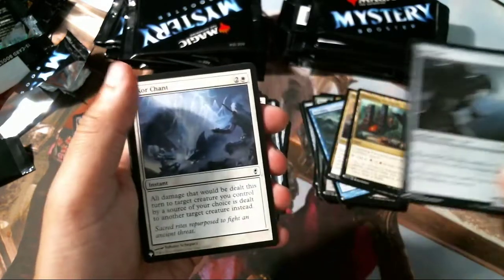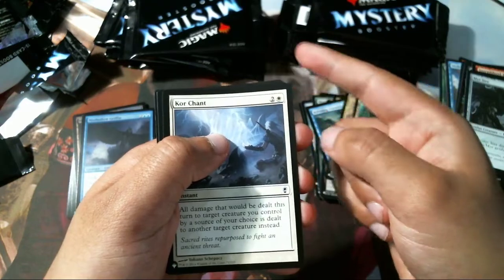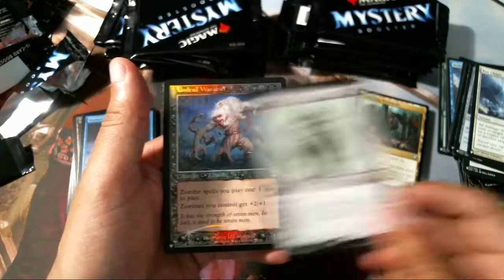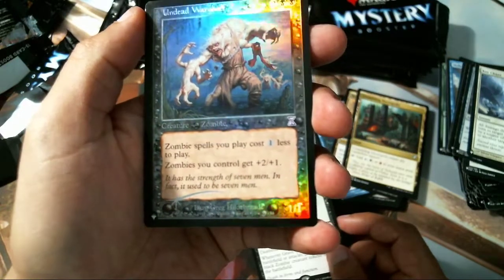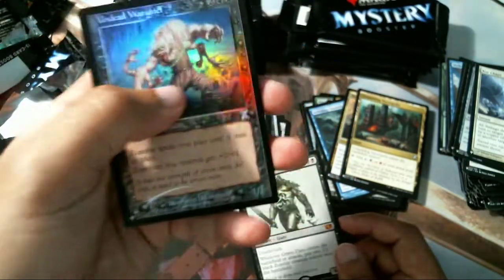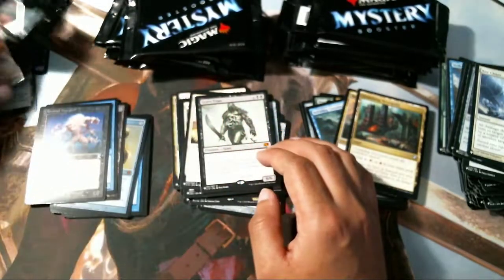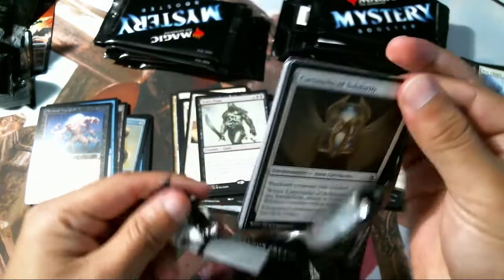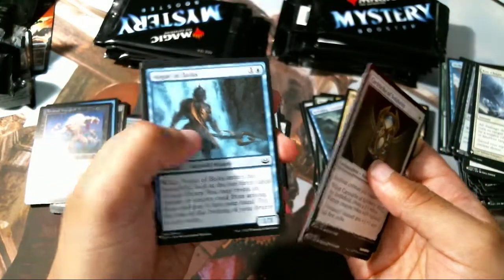Grim Contest — no uncommons in this pack so far and, judging by how the rest goes, there's going to be a rare and a foil after this. There hasn't been a single uncommon in this pack. Oh, a mythic! I forgot the name — the purple rarity symbol — hell yeah! He's a zombie tribal card so I feel like he's going to be worth something, especially foil. Cow Auger Bullets — good card.